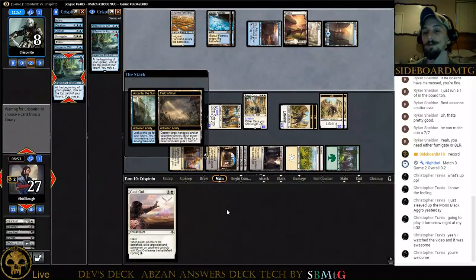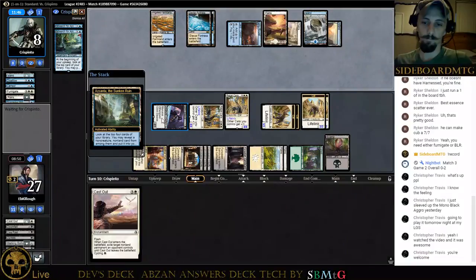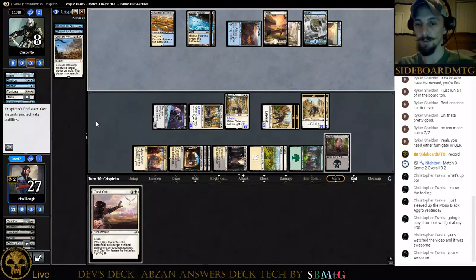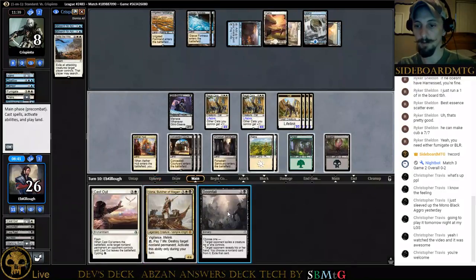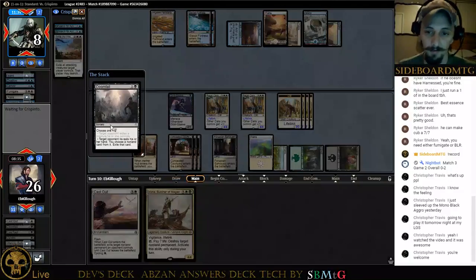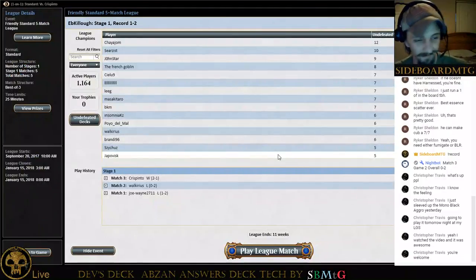Alright guys, we've got turn one, turn two, turn three, and two lands to get there — yeah, we'll keep this. We're on the draw. No reason not to get the green — we don't need double black at any point soon. Let's go ahead and get the green, and we'll just start playing Concealed Courtyards and getting our dudes killed. At least we're going to be able to play turn-three Live Fast. I like that spell.